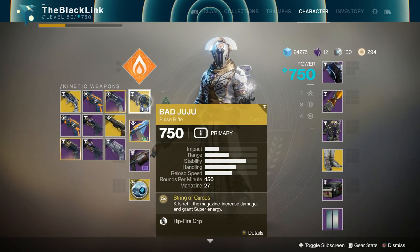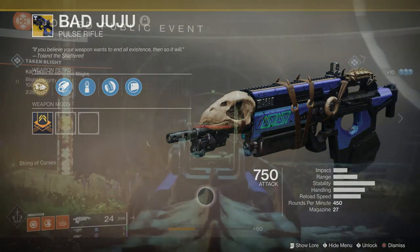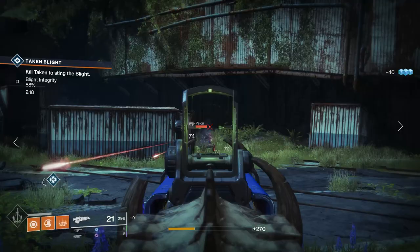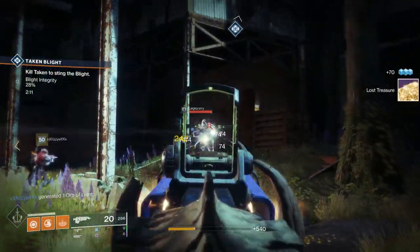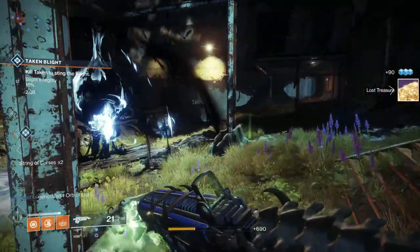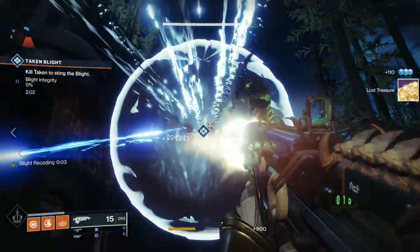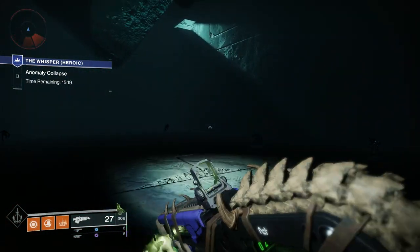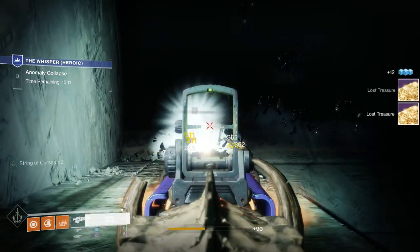The Bad Juju is coming back with its classic perk, String of Curses. Kills refill the magazine, increase damage for a short duration, and grant super energy based on the strength of String of Curses. Fires full auto. Veteran Guardians will remember this as the perk this weapon had in D1, and it was really, really strong. I'm happy to say it's pretty strong in Destiny 2 as well. String of Curses makes the Bad Juju an amazing pulse rifle to play with due to the sheer number of beneficial abilities. It acts as a stackable buff now, stackable up to x5, and the effects are really pronounced. At 5 stacks, it basically doubles the gun's damage output. The super growth per kill, while not insane, is definitely noticeable. I took this into the Whisper mission and with one wave of Shadow Thrall in the green room, I had like half of my super back.